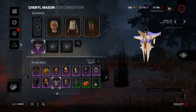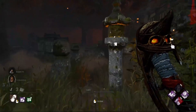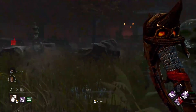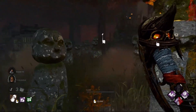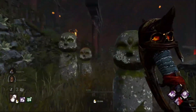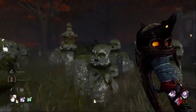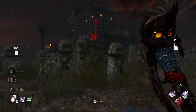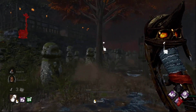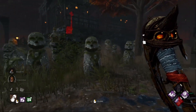The next two easter eggs come from the Spirit and Oni DLCs. This one deals with the Sanctum of Wrath and the little statues. This works whether you play as killer or survivor: as you walk past these statues and turn around quickly, you'll notice the direction they're facing always seems to follow your location. They won't move when you're looking directly at them, but as soon as you turn away and look back, they're staring at you again. A lot of people think this is a homage to the Doctor Who series, though I think they're just neat.